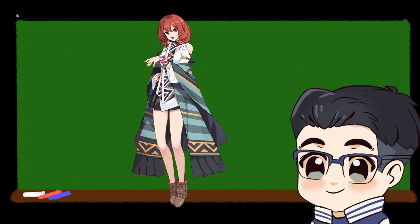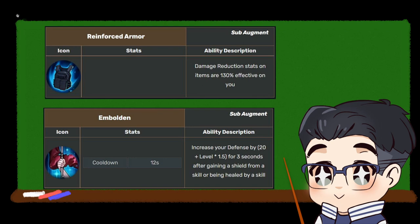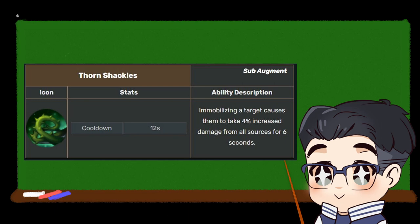For this character, I think the perfect augment core is Diamond Shard since it increases the defense stat alongside the Emboldened and Reinforced armor. As for the secondary, you may choose the green augment for the Thorn Shackles, which can be triggered by her strut or her ultimate skill, or any of the red augments for more damage.